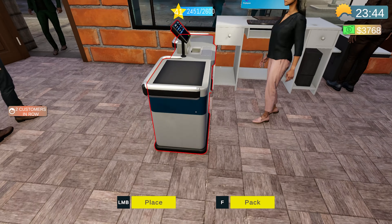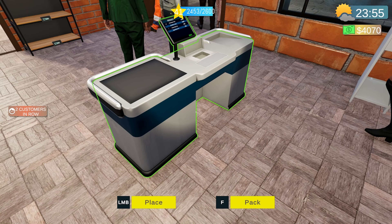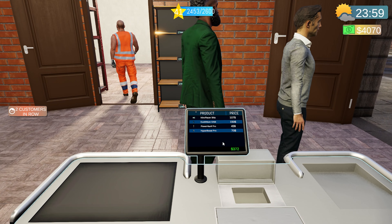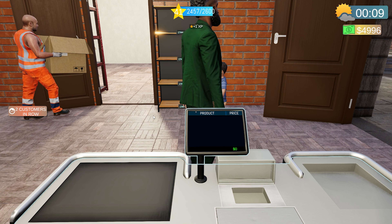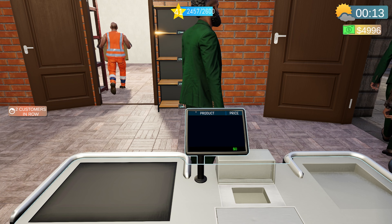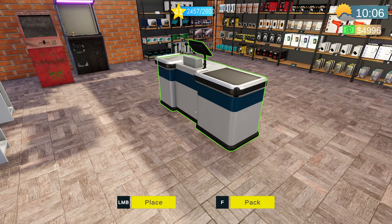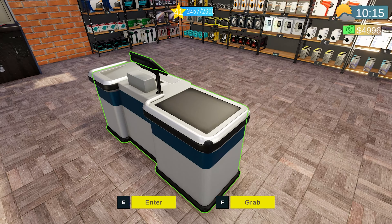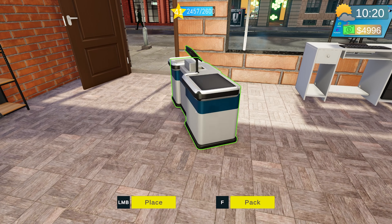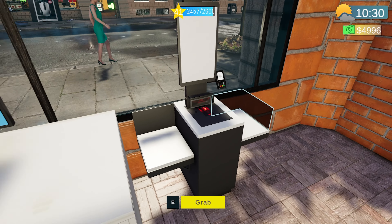I don't want to have a register if I can avoid it. How do we get out of here — I'm stuck in it again. Let's go main menu and continue. We do find some weird bugs in this game. Hire your first stocker — perfect. Now can I grab it, can I pack it, can I sell it — still can't sell it. I don't really want to have someone working this register, I really don't.